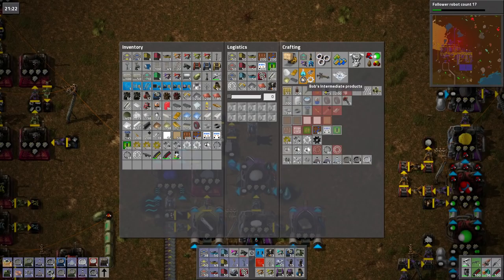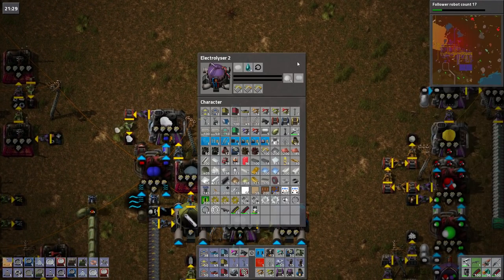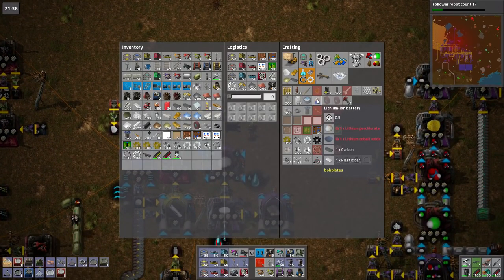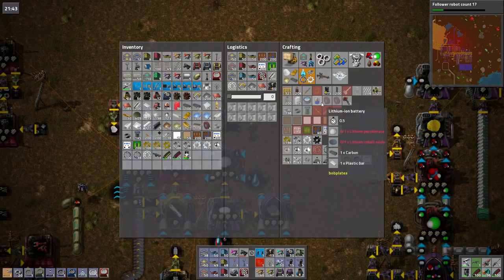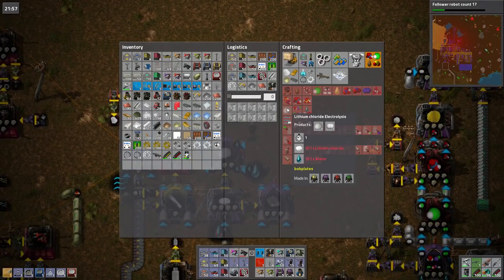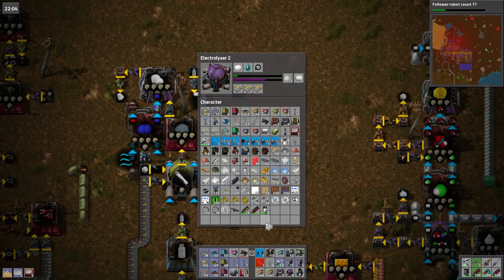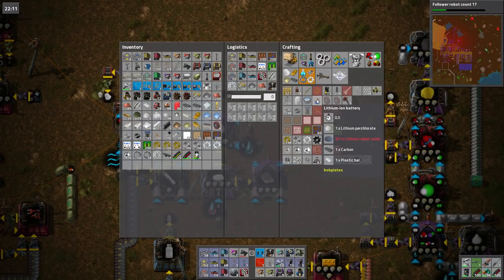Batteries — wherever the hell they are. There we go, so we need — what is this? There's lithium chloride electrolysis, that's making me lithium chloride. I've got lithium chloride, I need lithium perchlorate. Right, where is it? It's white and it looks soft. I can't see it here. Yeah, there it is — lithium chloride electrolysis makes me — oh no, that's lithium chloride. Is that lithium perchlorate that I'm looking at? Yeah, there we go, that's why I'm looking at it. I've got lithium perchlorate, now I need lithium cobalt oxide.